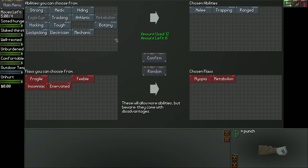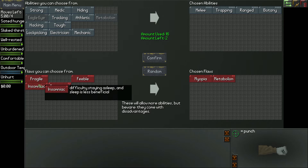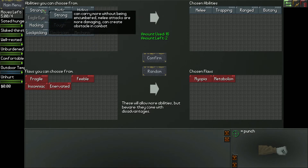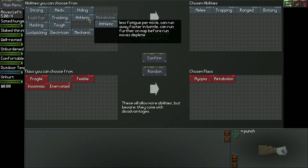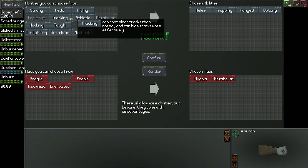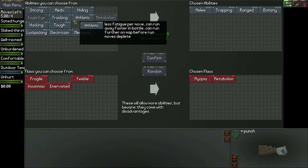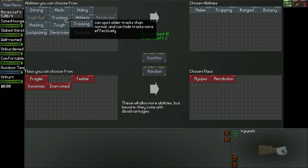I'm going to start with melee, trapping, ranged, and botany, which leaves us two more points to spend. We could either do hiding or hacking. If we throw in insomniac — which is kind of annoying but not a huge deal — we could choose athletic, lock picking, or mechanic. I'm not really worried about tracking.